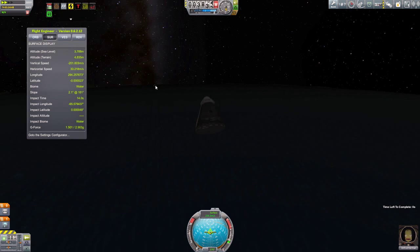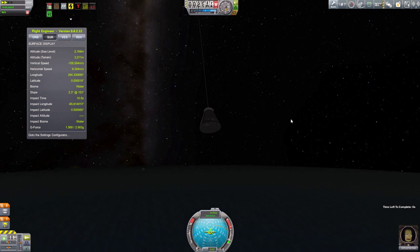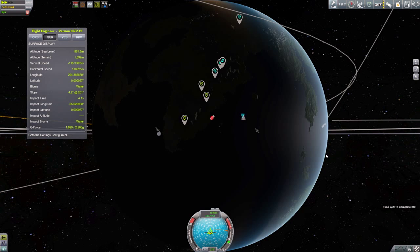Here we are deploying our parachutes in the later parts of our descent. A quick check of the map view confirms that we're putting it down pretty much where I wanted — in the ocean just off of KSC.